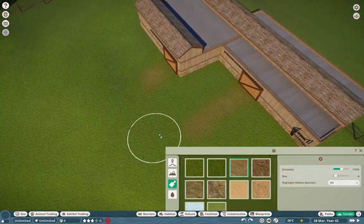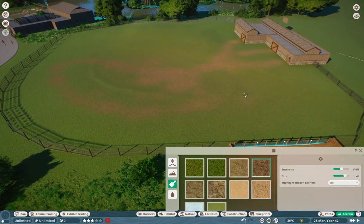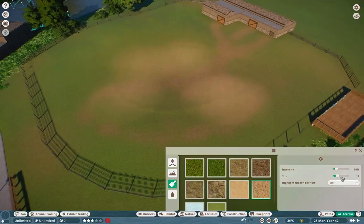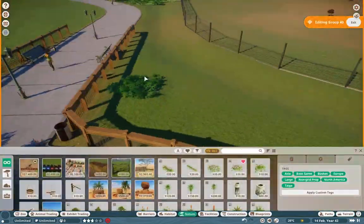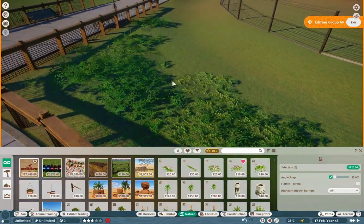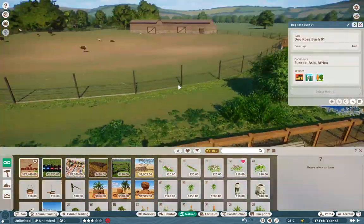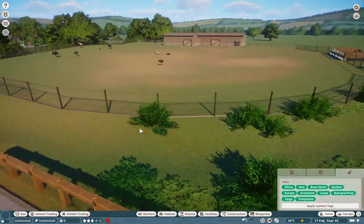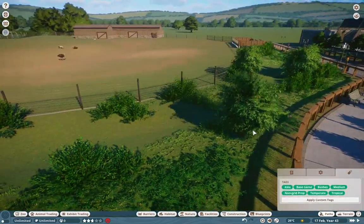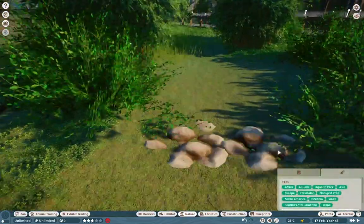Moving on through here, making these little trail areas. In crappier zoos like this, animals will often stress-pace, and I did want to bring that into account. So I add a little bit of dirt in those areas to make it look a little more realistic — not good, but more realistic. You guys know how much I love animals, but I really want to give myself a challenge by doing a bit of a jank zoo.